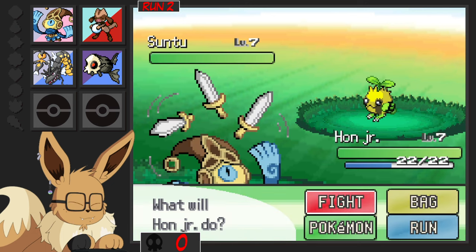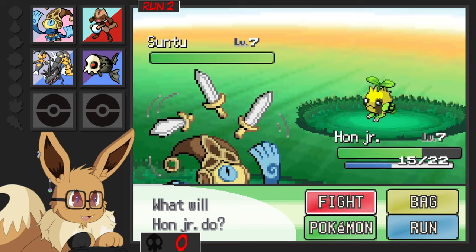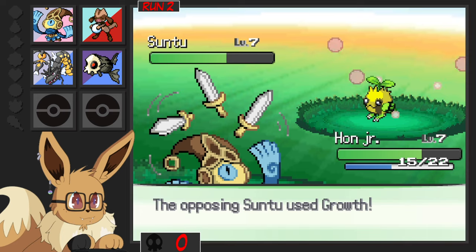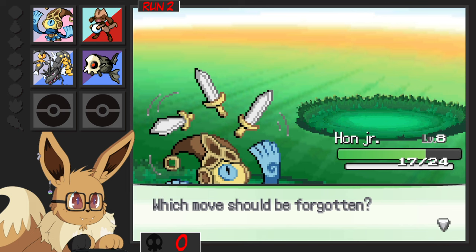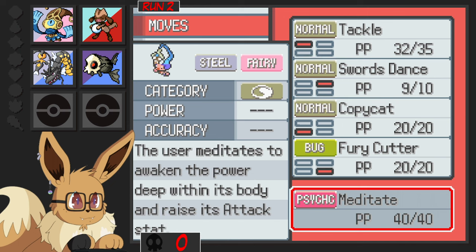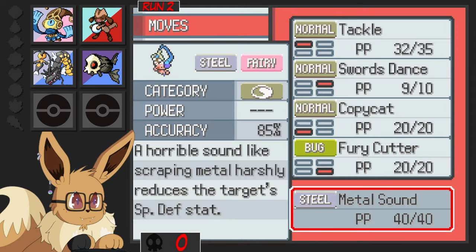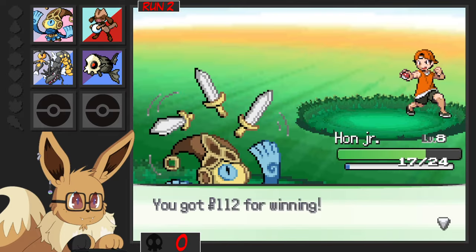Sun 2 — it's a Grass/Flying type. Sword Dance? Ow, that actually hurt. I want the growth. Meditate — the user meditates to awaken the powers deep inside of it and raises its Attack stat. Sword Dance is way better. Metal Sound — Special Defense, but I'm going to be a physical attacker, so no. Cool, I'll get a Poke Ball.